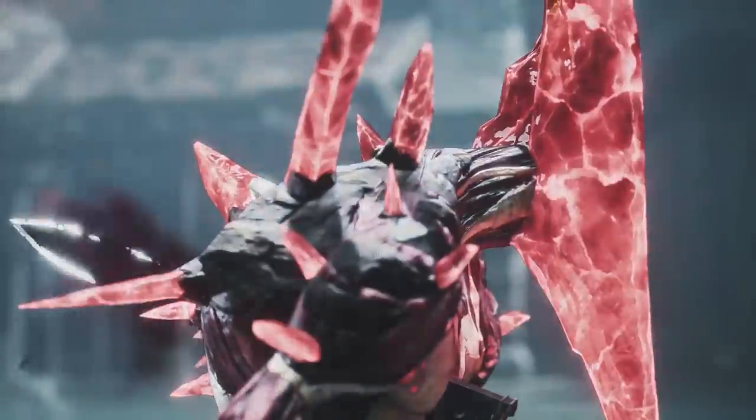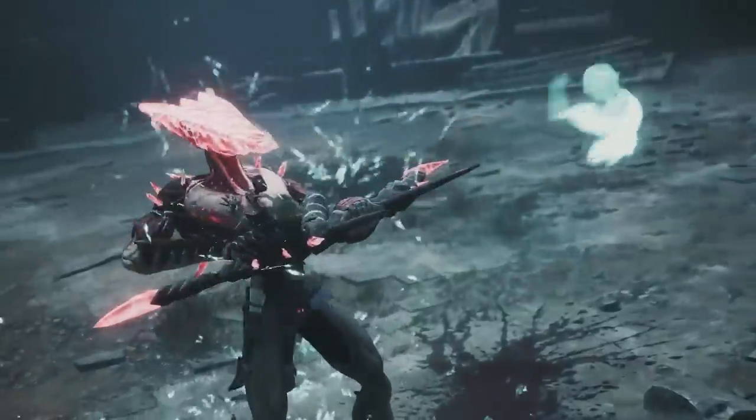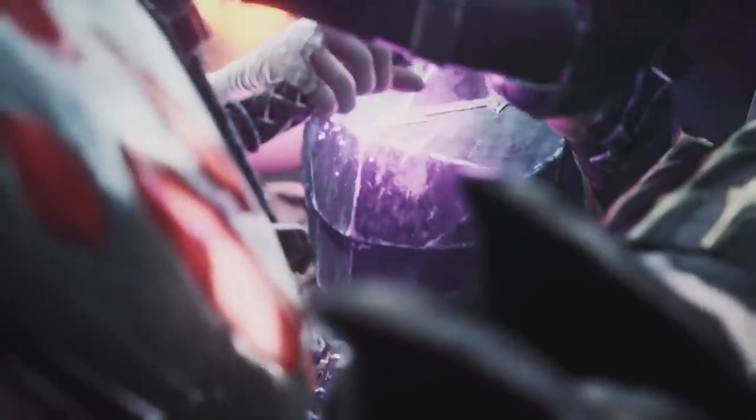Solstice looks great, it's mechanically solid, and it's dripping with style derived from classic anime and manga such as Berserk and Claymore. We'll see if Solstice manages to stick the landing when it releases on PC and current-gen consoles later this year. Thanks for watching, and for more on Solstice, make sure to check out the latest trailer. For everything else, keep it here on IGN.